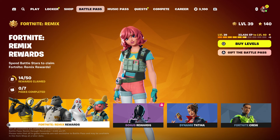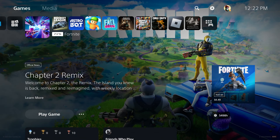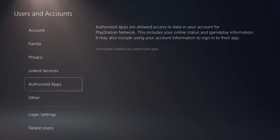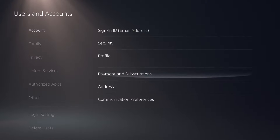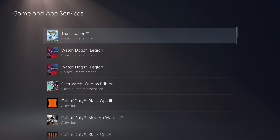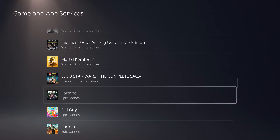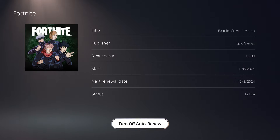Let's say you purchased the battle pass on October 10 or October 12 — you can basically cancel your thing by going to Home, then go to Settings, go to User and Account. Do the same thing for Xbox: go to Account, then go to Payment and Subscription, then go to Gaming App. Once you're in Gaming App, scroll all the way down and look for Fortnite Crew — it says Fortnite Crew one month — and then you can turn off the subscription.